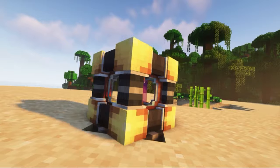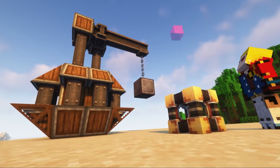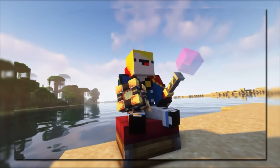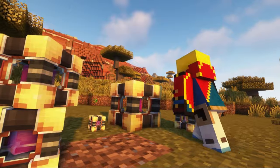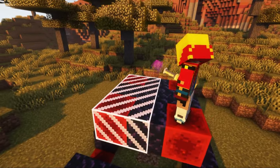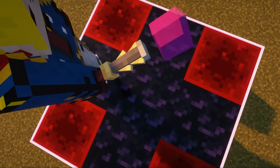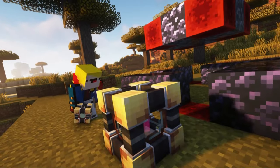Next, I'll tell you about the physics infuser. This block gives realistic physics to the structures that you have highlighted with the Wanderlite Wand. To use it, first select the area with the Wanderlite Wand that you want to give realistic physics, then install a physics infuser somewhere nearby.